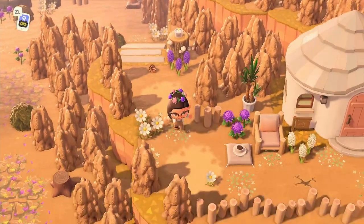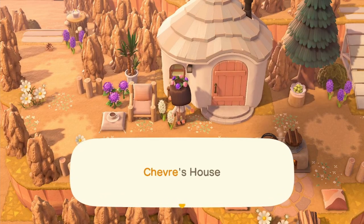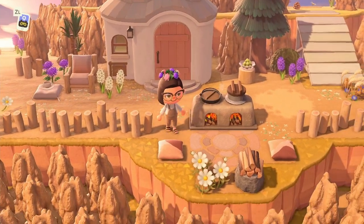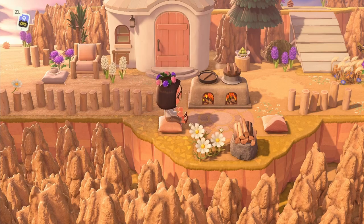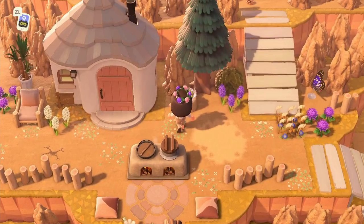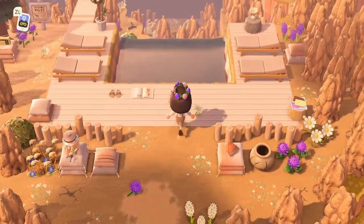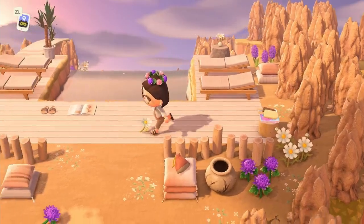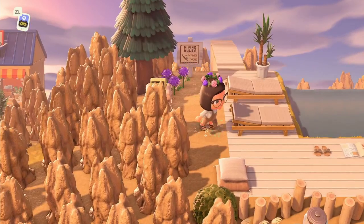We have another villager house here — I don't want to miss it. This is Chevre's house, and I love the way she's decorated it. I love this little sitting area by the fire with some grapes set out. Let's go back up and check out the pool — we have some popsicles; somebody better eat those really quickly! Seriously, I don't know how she got her hands on this many termite mounds.